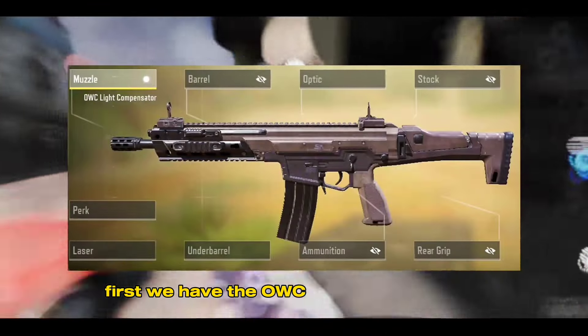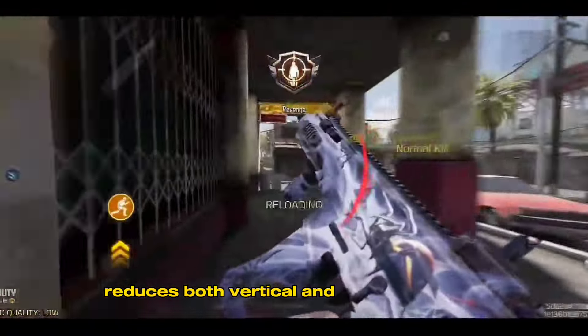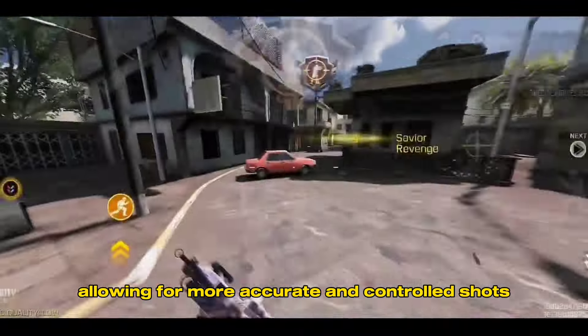First, we have the OWC Light Compensator. This attachment reduces both vertical and horizontal recoil, allowing for more accurate and controlled shots.